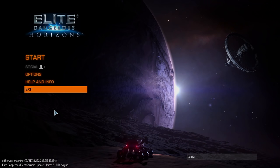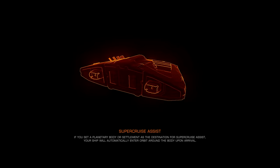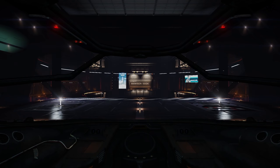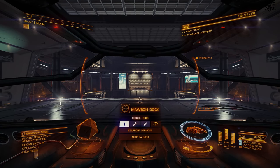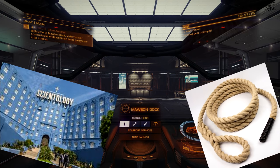I presume that you bought Elite on sale or by a friend's recommendation, and now you look at this thing like an artist looks at a jet turbine blueprint. Still, you want to learn this thing called Elite Dangerous — and I gotta say, there are easier ways to get depressed, like joining a religion or buying a rope online.